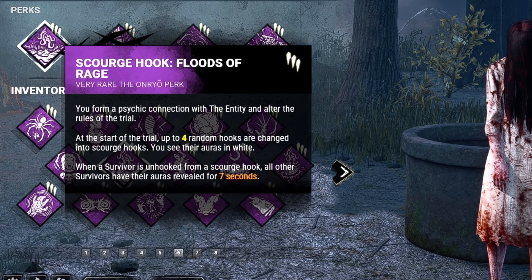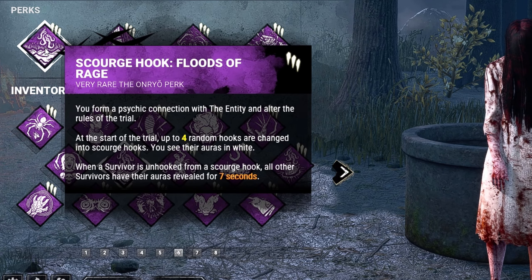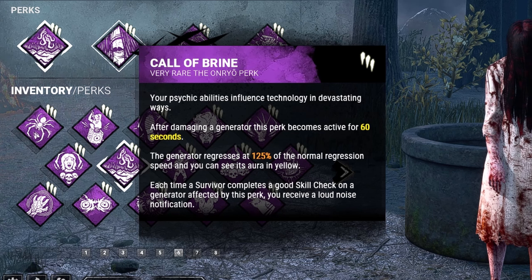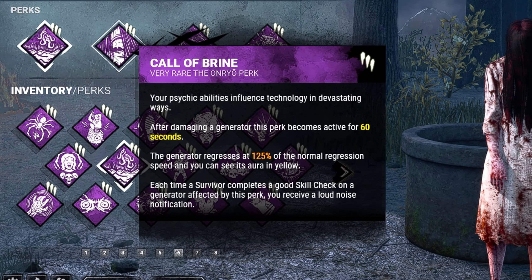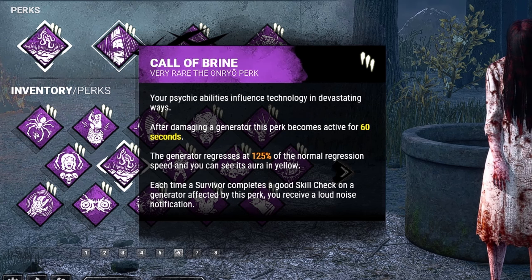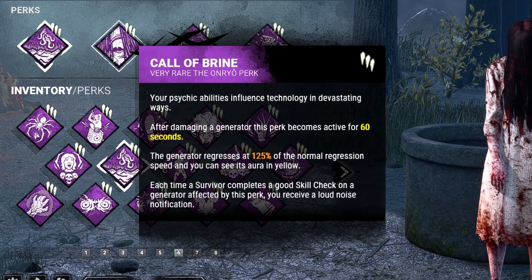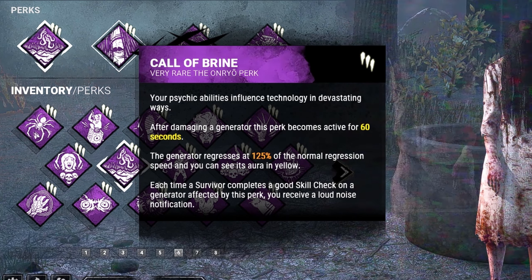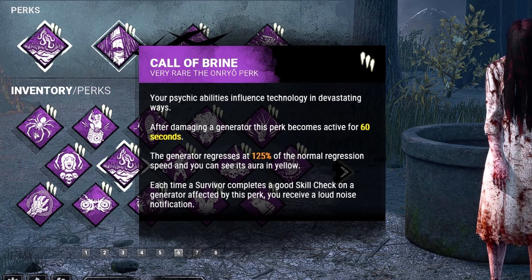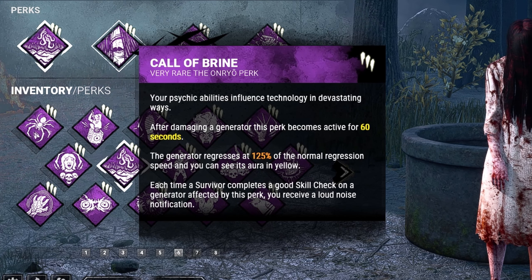First we have Scourge Hook: Floods of Rage. Whenever a survivor is unhooked from a Scourge Hook, all other survivors have their auras revealed for 7 seconds. Second we have Call of Brine. After damaging a generator, this perk will become active on that gen for 60 seconds. The gen regresses at 125% of the normal regression speed and you can see its aura in yellow. Each time a survivor completes a good skill check on a generator affected by this perk, you'll receive a loud noise notification. Call of Brine was recently gutted in terms of its regression, but still serves as a pretty good information tool.